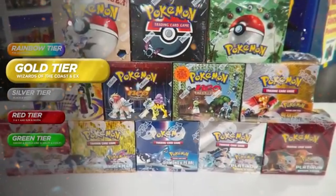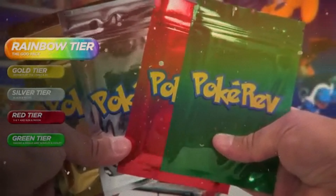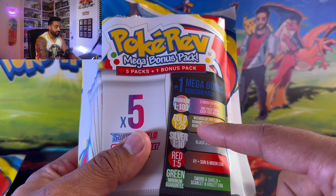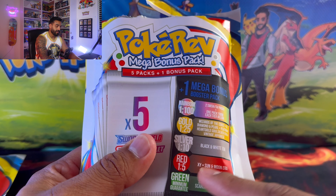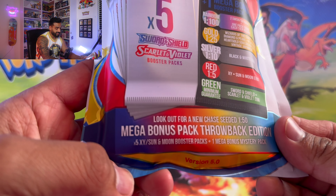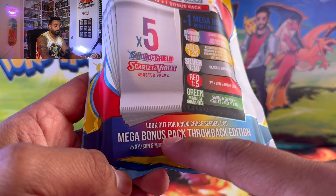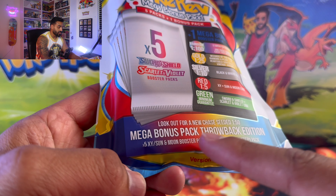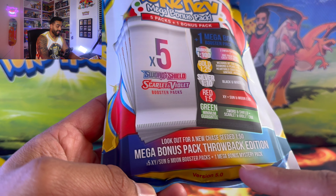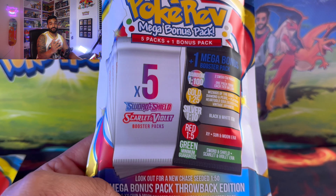The older ones did not have that. Then we have rainbow, 1 in 100 chance of getting two Sword and Shield or Scarlet and Violet era packs, and then you get one pack from each of the tiers below, which would equal a total of six packs. Then we have this new Chase — seated 1 out of 50 — the Mega Bonus Throwback Edition, which brings five X, Y, and Sun and Moon era packs, plus one of the Mega Bonus Mystery Packs.